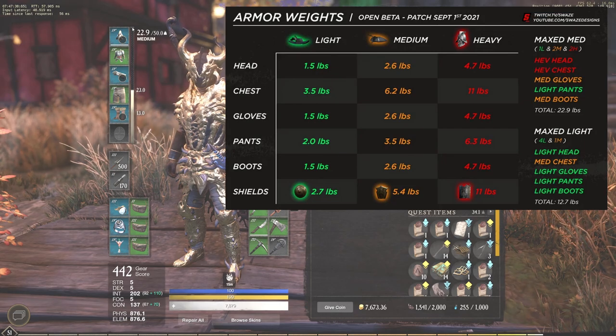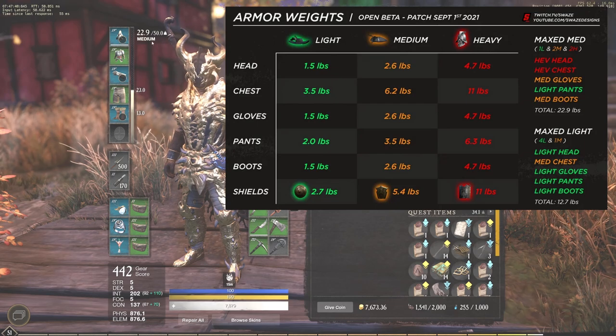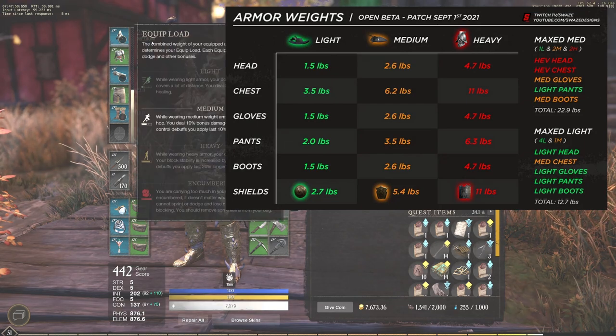You want to get maximum light when going light because you'll get more physical and elemental resistance, which helps you stay alive. You also want max medium when going medium. So medium would be: heavy head, heavy chest, medium gloves, light pants, and medium boots. That'll put you at 22.9 pounds — 0.1 under the mark that puts you into heavy. That's going to be very strong.